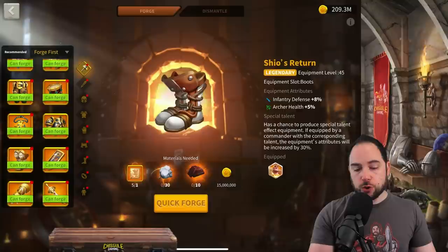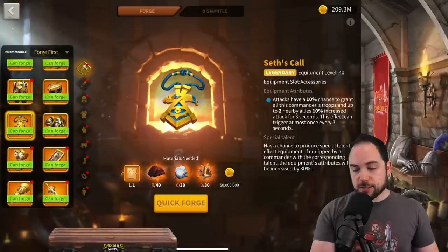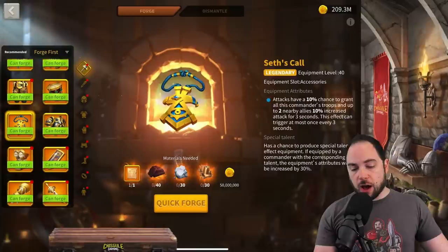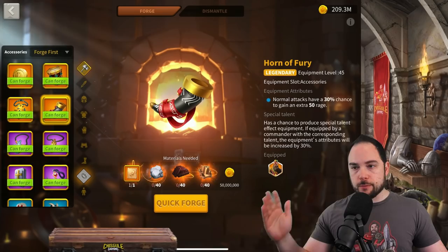For equipment specifically, this is relevant for your accessories. Although it's nice to focus on equipment that doesn't cost as much to make, items like War Drums and Seth's Call give nice bonuses for the open field but are not really good for garrison or rally. I'd encourage most people to not make items designed primarily for the open field, because instead you can have an item like Horn of Fury that is still great in the open field but also really good for a rally or garrison. Focus on things that are good in the most situations.